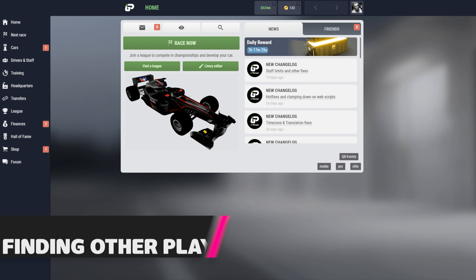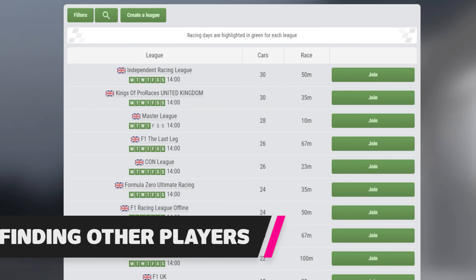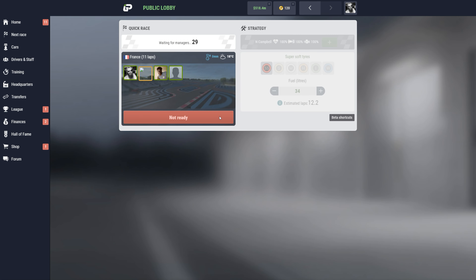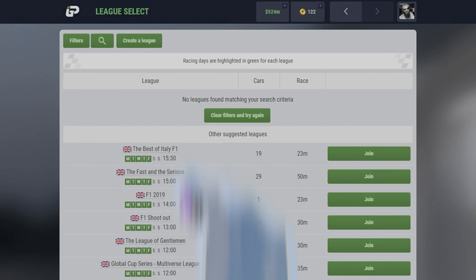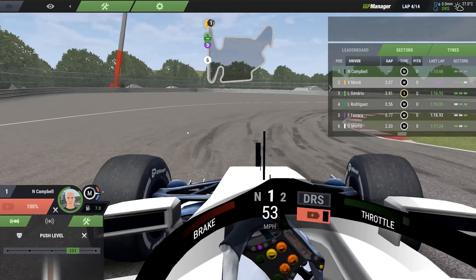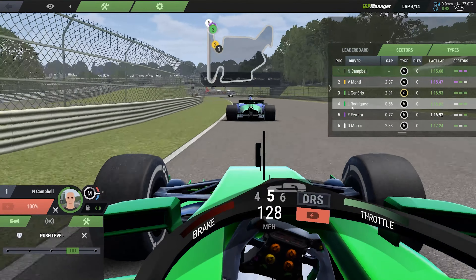IGP Manager is an online multiplayer game with users from every corner of the globe, which means you should definitely be able to find a league that races on the days and times that suit you while also providing a suitable challenge. While you're new, I recommend starting with a rookie single-car league — something with other newbies — so you're not just bringing up the rear every single race with no one to battle with.